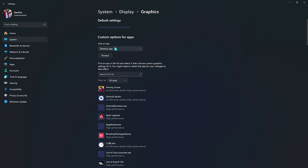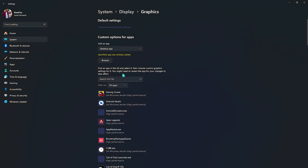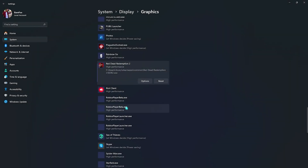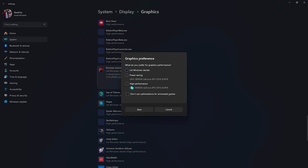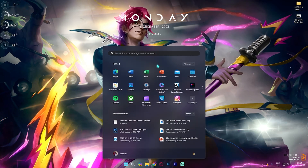Go back to Graphics and click the Browse button. Navigate to the installation location of Red Dead Redemption 2, find the application, and add rdr2.exe to the list. Then go to Options and select High Performance. Once again click Browse, add 'Play RDR2' as well, and set that to High Performance too. Once everything is done, click Close.